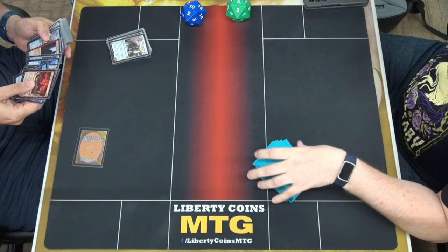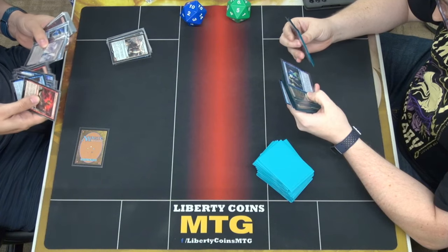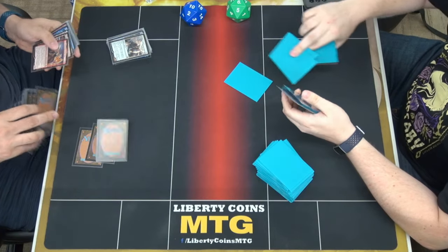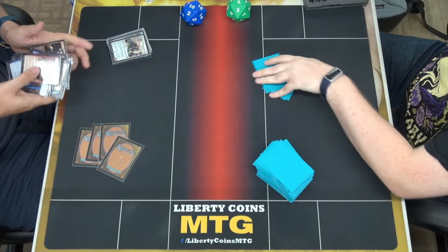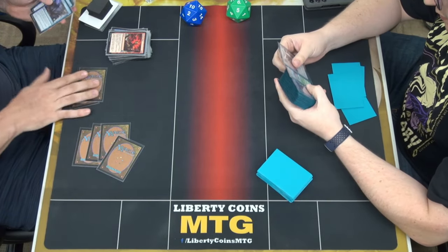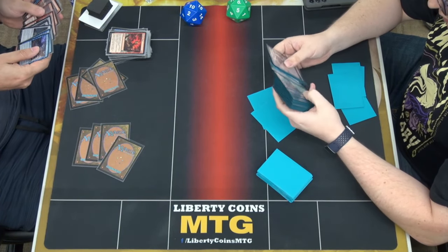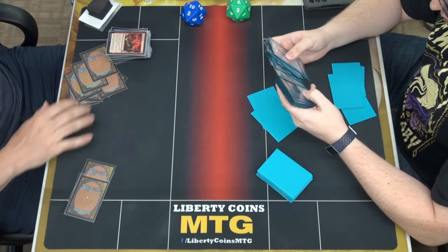That would be helpful. I expected to just win the game last turn. I don't know what to do — let's pass this on my name. It's technically bad. Seven. I took out four. I can't throw in seven.